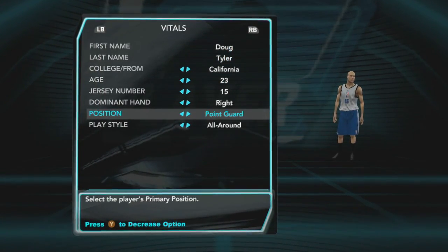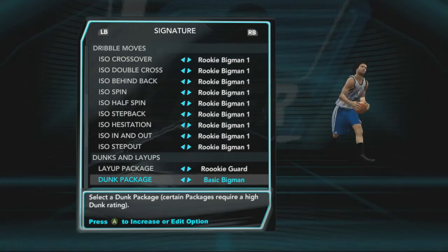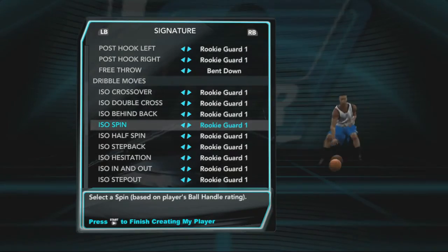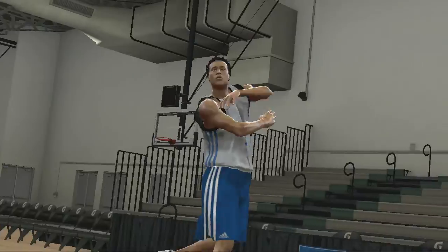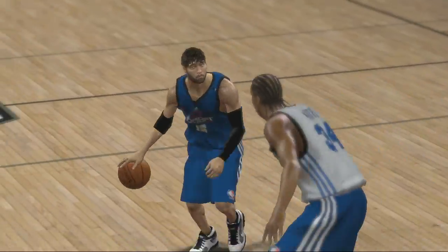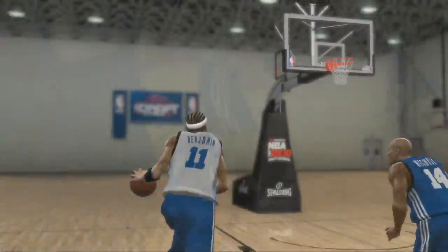Your position on the court, along with your personal attributes, determine which player-specific dunks, dribble packages, and shooting animations will be available to your player. So a pass-first point guard will have more dribbling and passing animations, where an athletic small forward will have more dunk packages.